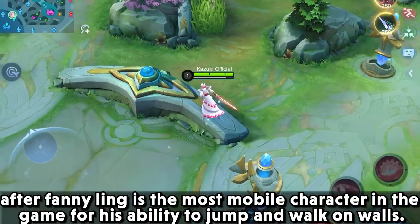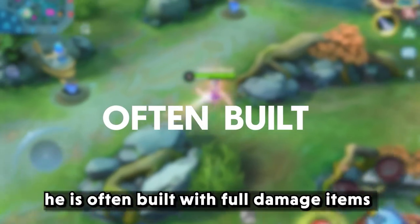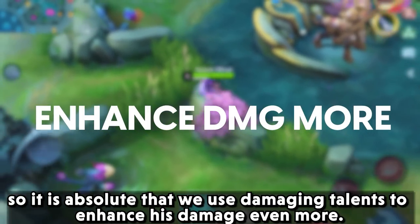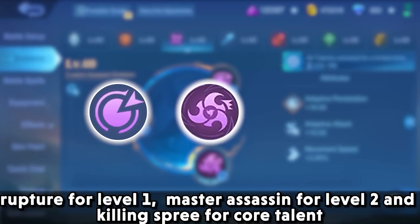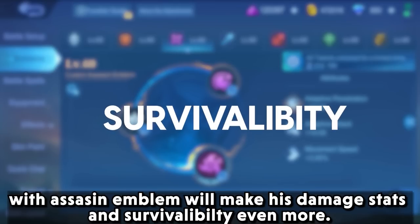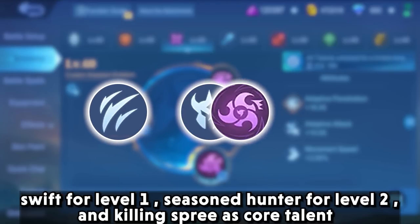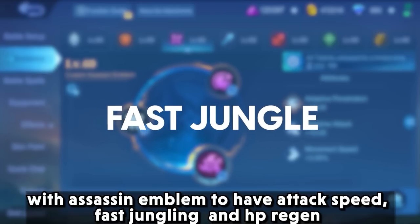After Fanny, Ling is the most mobile character in the game for his ability to jump and work on walls. He is often built with full damage items, so it is essential that we use damaging talents to enhance his damage even more. Use rupture at level 1, master assassin at level 2, and killing spree as core talent with the assassin emblem to have attack speed, fast jungling, and HP regen.